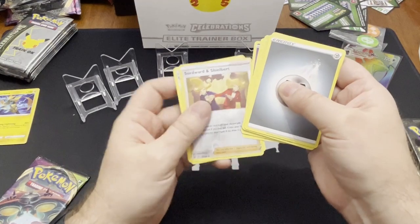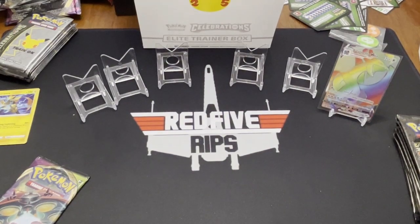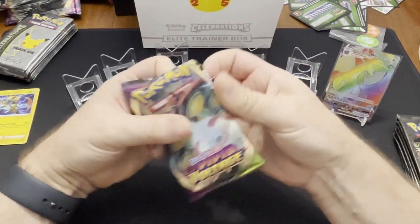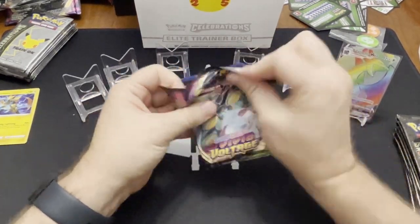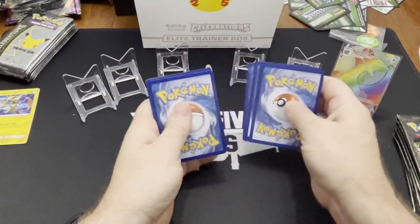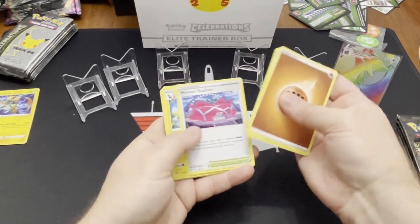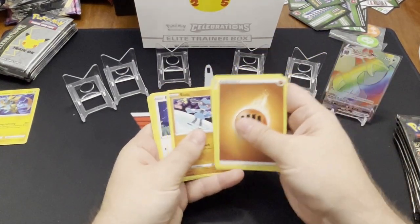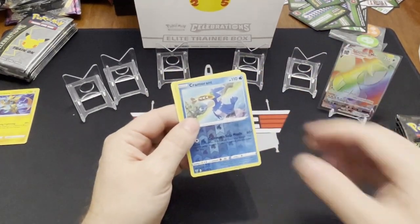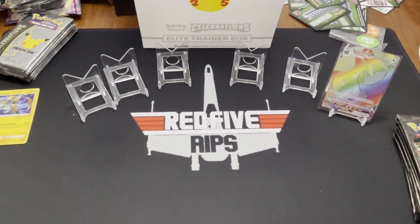Swordward and Shielbert. And Aegislash. Man, we are doing well today. I opened up that one properly — is everybody proud of me? Loudred, a Wyndon Stadium, Zebstrika, Rylou. And the last pull — Shiftery! Heck yeah. Okay, y'all, we got 20 Celebrations packs.